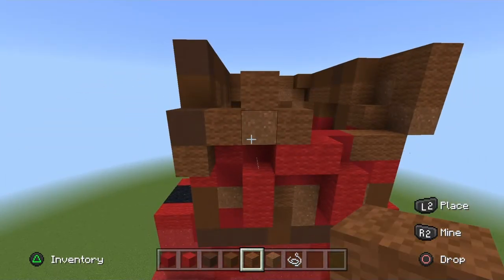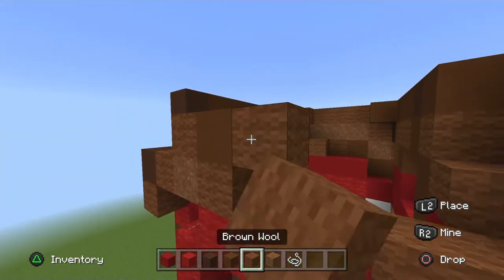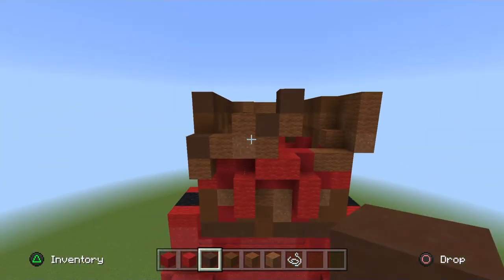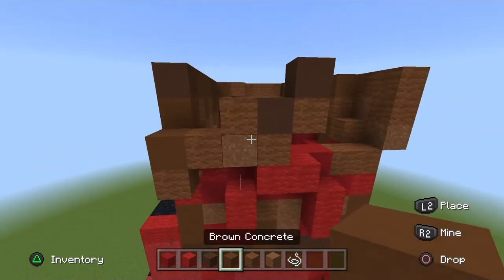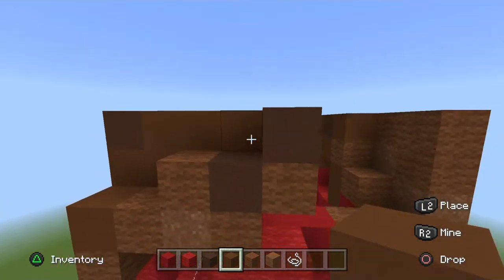On top of these brown wools place one brown concrete, to the right place a brown wool — those are actually brown terracottas, not concrete. Go up two brown concrete vertically and go across two to the right horizontally.